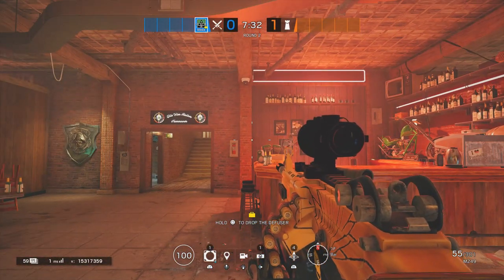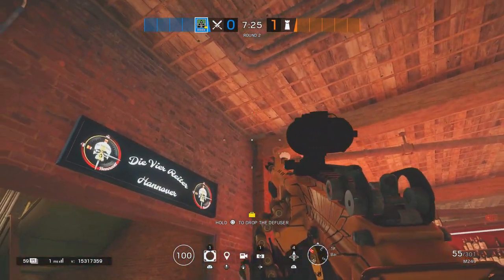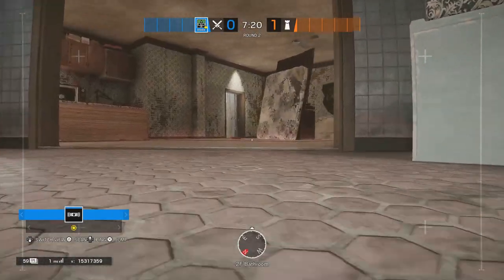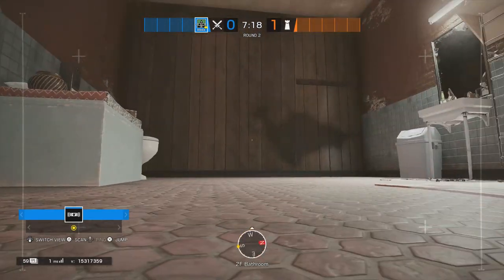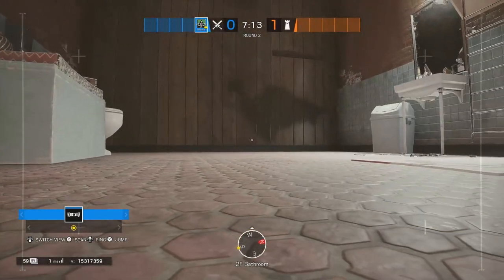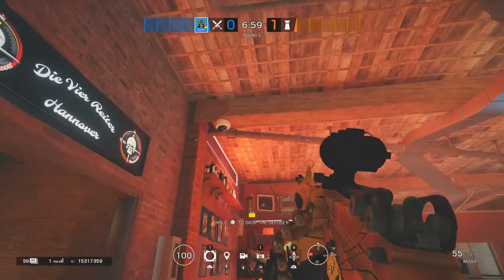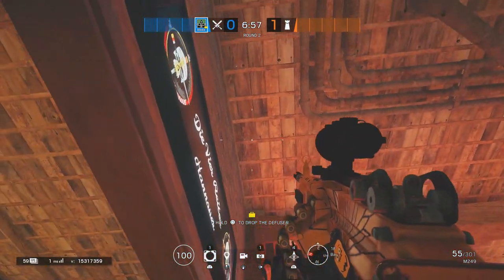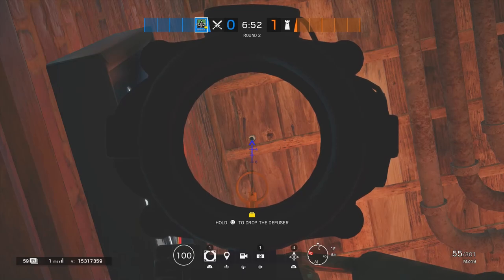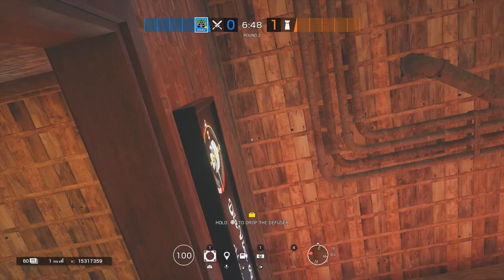The next spot on Clubhouse is useful if they are defending gym and bedroom. If someone is holding the shower room and playing that mirror, this is a good way to get them out easily. Have someone on this window peeking — if they run out from the bathroom into bedroom, the fire will push them out and the person on the window will catch them crossing. As Capital, go down below to the hole on bar and shoot it out a couple times to get the bolt entry through, then pull out your firebolt.